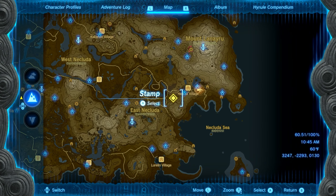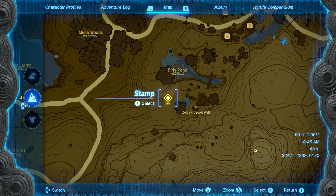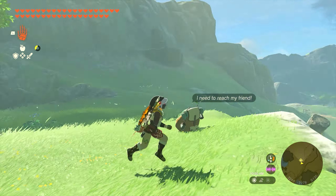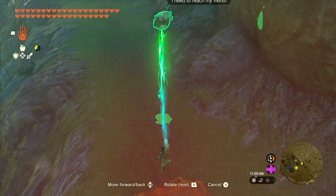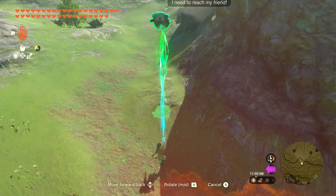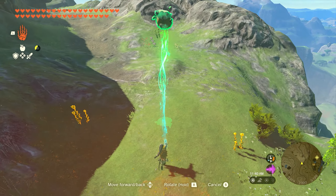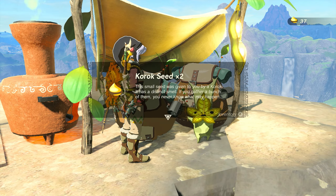Numbers twelve and thirteen are going to be found together just south of the Furley Pond. You'll find a little Korok buddy on a cliffside who needs help getting on top of the mountain directly behind you. Because it's so high and close, an airplane is difficult, so it's much easier to just carry him up the mountain. Go west up the path, take a right, work your way up, and stop when you find all the rocks — that's the campsite. Drop him off and you'll get your next two seeds.